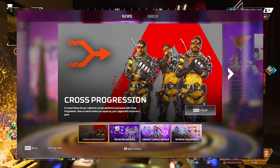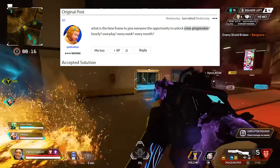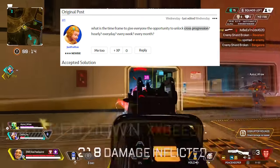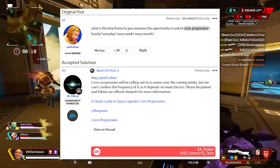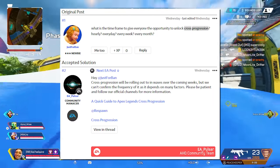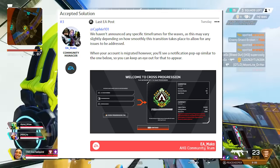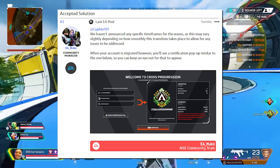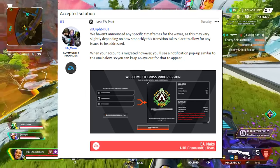Regarding when you can expect to see cross progression and how to enable it — users have been asking on the EA forum site to get a better understanding of when their accounts will merge. As confirmed by a community member at EA, cross progression will be rolling out to users in waves over the coming weeks, but they can't confirm the frequency as it depends on many factors. Another team member said they haven't announced any specific time frames for the waves, as this may vary depending on how smoothly this transition takes place to allow for any issues to be addressed.